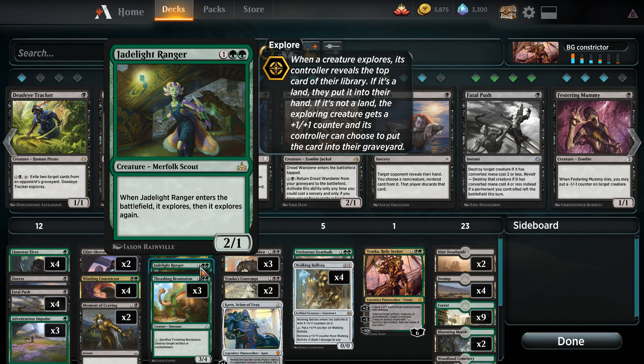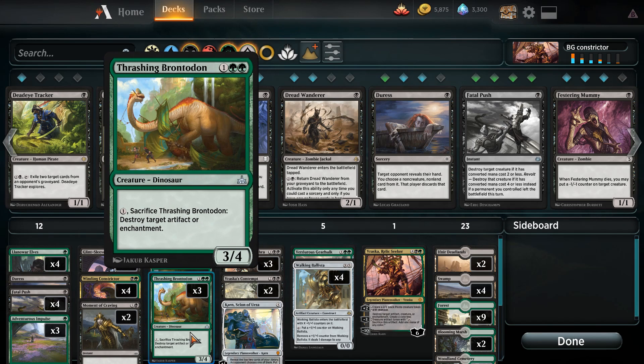I run only one Jadelight Ranger, which explores twice and can become at most a 4-3. I didn't find this card to be that impactful in the current meta as it's very difficult to keep alive. On the other hand we have three Trashing Brontodon, which is a 3-4 for three mana. Most importantly, if we pay one and sacrifice it we can destroy target artifact or enchantment, allowing some free wins against God-Pharaoh's Gift decks if we can draw and protect the Brontodon.